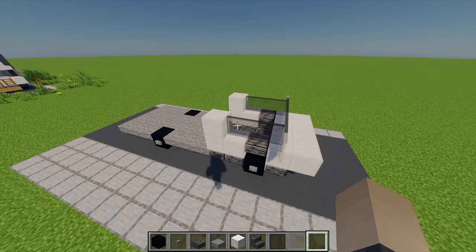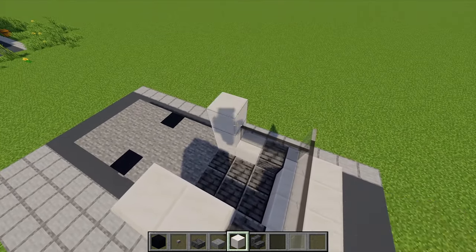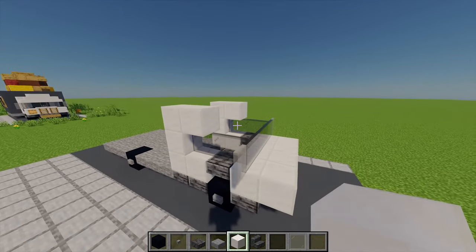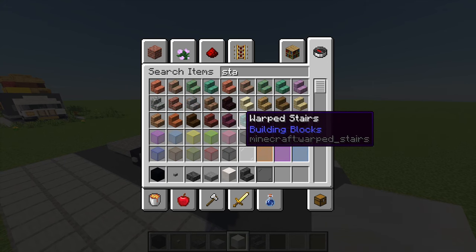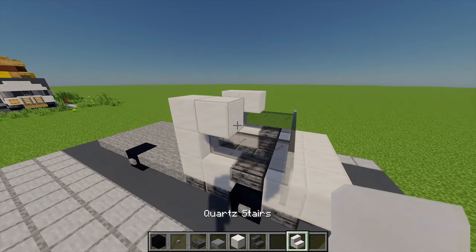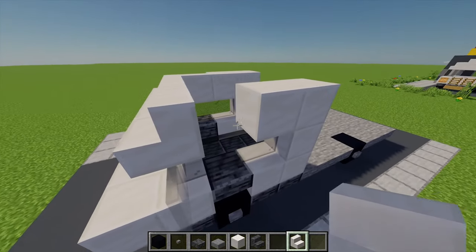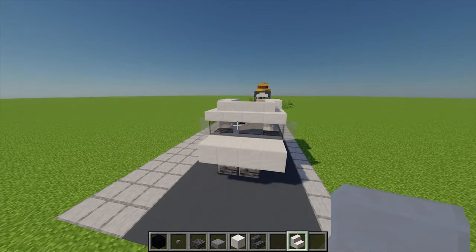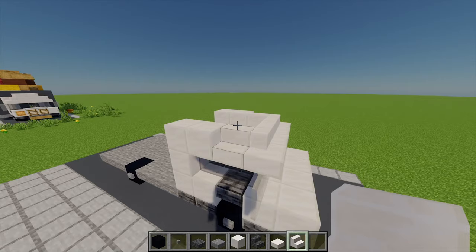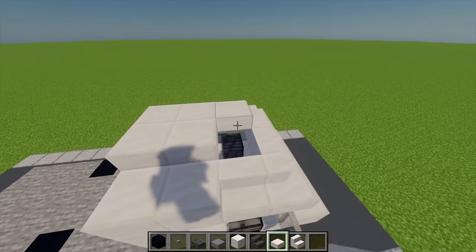For the next layer I'm going to move back to the block of quartz and place another two on the ends. Then I'm going to grab a quartz stair and place six going all the way around, just like this. To finish off the roof I'm going to grab a quartz slab and place six on top there.